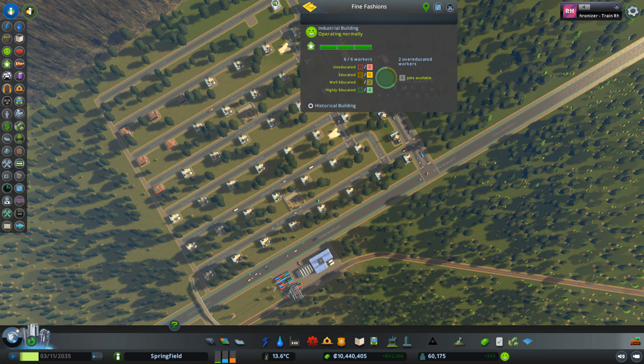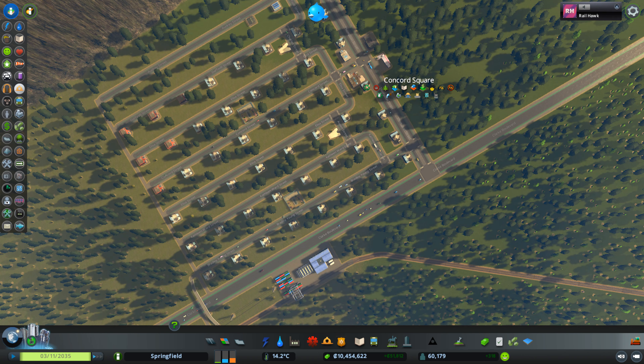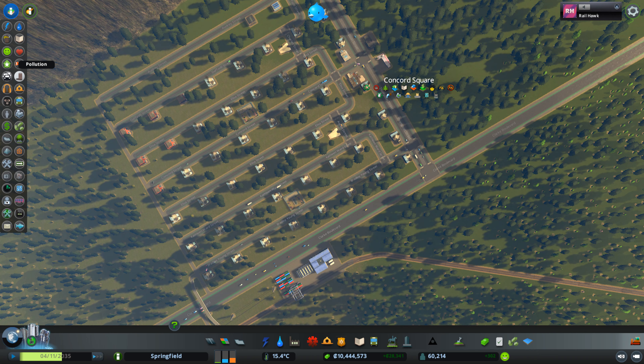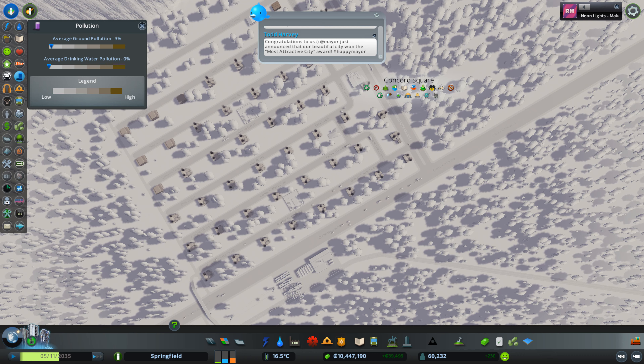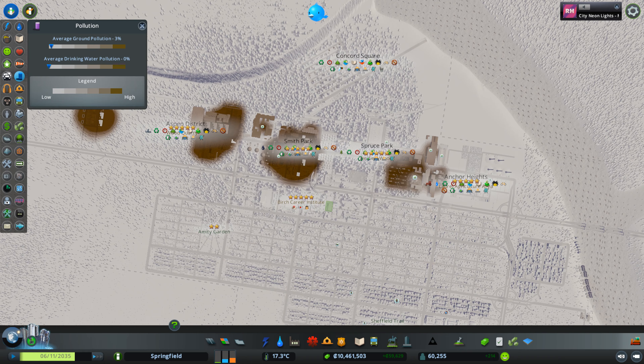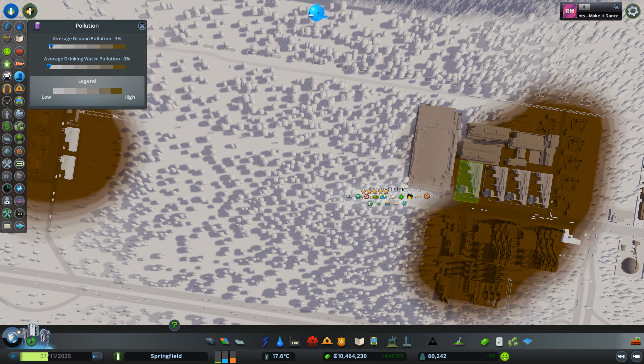I've got some green industry over here. All these little buildings are level three — most of them are level three. This is what Industry 4.0 looks like. I've got the Industries expansion, the Green Cities expansion, and Sunset Harbor. Now look at my pollution — this industrial park produces as much as any dirty industrial park you'd build to start the game, and there's no pollution.